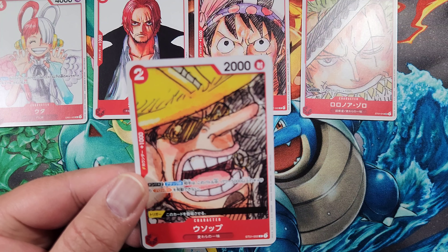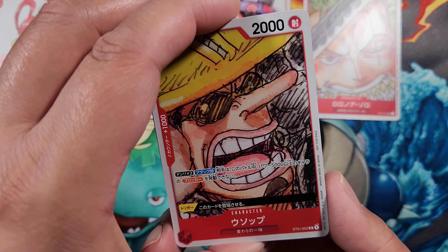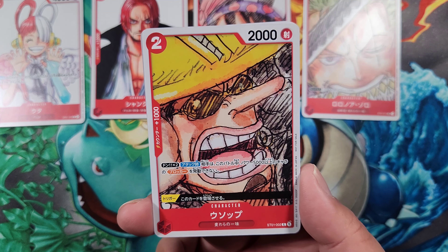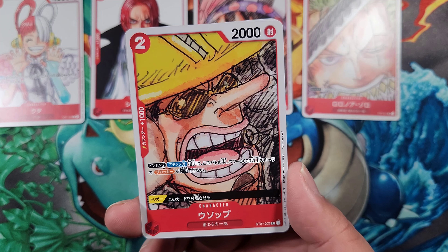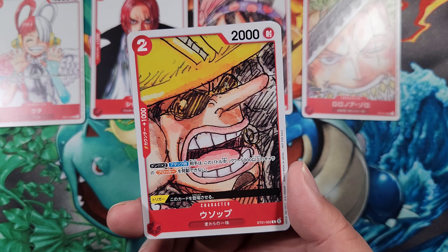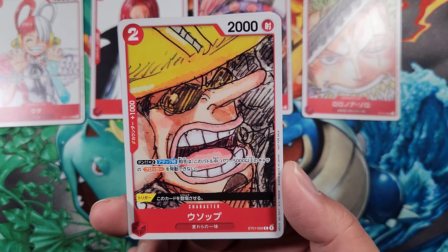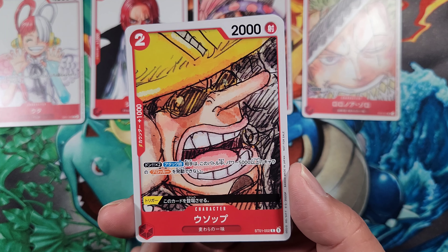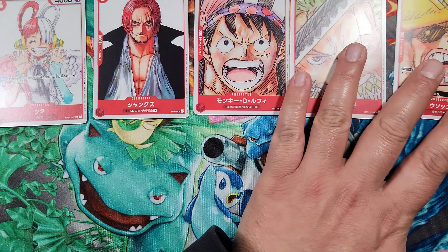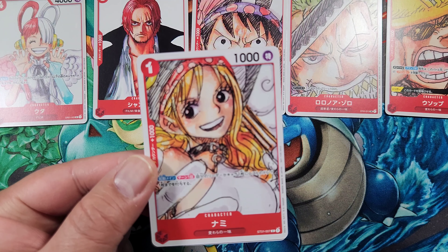Then we have Usopp from the same Red Straw Hat Starter Deck, card number 2. There's also an alternative manga artwork version of this in the 25th anniversary set. It's a two play cost, 2000 power, counter plus 1000. DON times one — when attacking, your opponent cannot activate blocker of 5000 or higher power characters during this battle. It also has a trigger ability: play this card if it's triggered from your life.